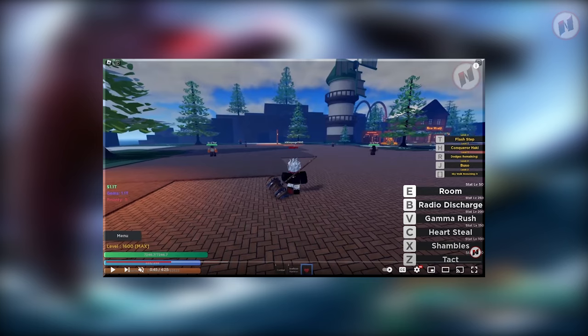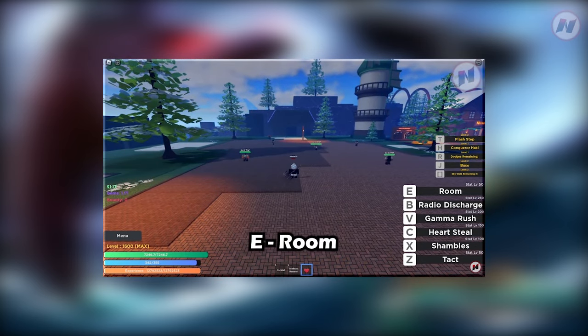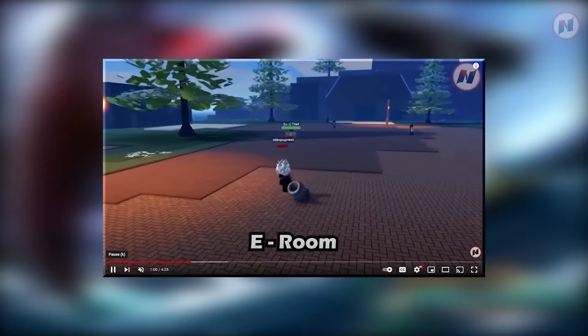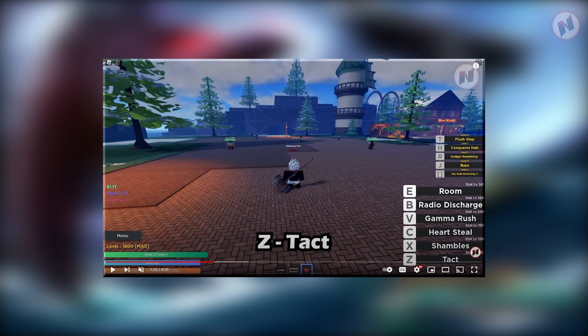Before we jump into the full showcase of the new Ope Ope no Mi fruit, let's take a look at the old version from Project New World. I recorded a video showcase of this a few months ago. The first move is Room — okay, there he goes. That's the Room. Basically, you can't use all of your skills if you haven't activated the Room yet — that's the rule of the Operation fruit.